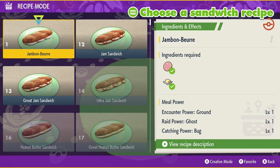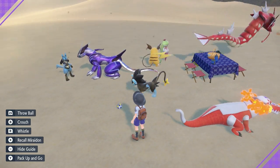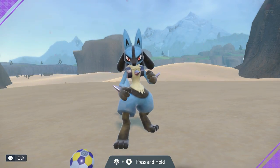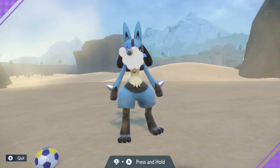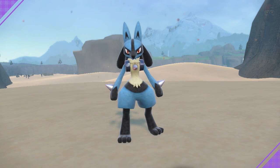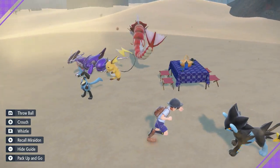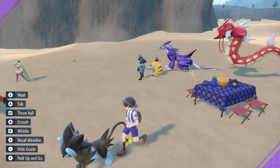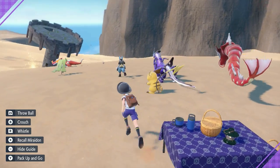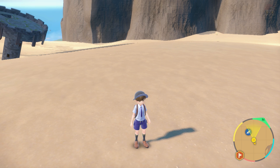Another way to raise friendship in a picnic is by pressing ZR to play ball with your Pokémon. You can also press X while near your Pokémon to give them a bath, which also raises friendship. Once you've given them a bath you'll see that they're happy. I don't think you can just sit in the picnic indefinitely and have it keep raising — once you've played ball, washed your Pokémon, and made a sandwich, go ahead and exit the picnic.